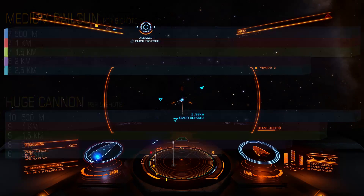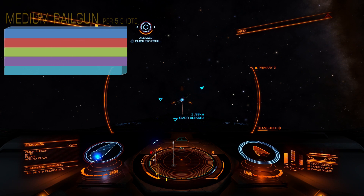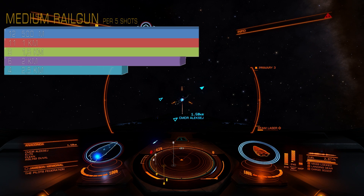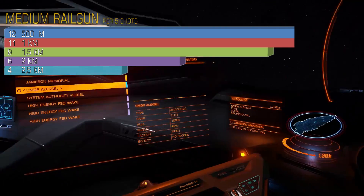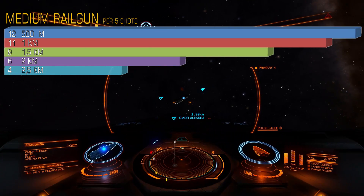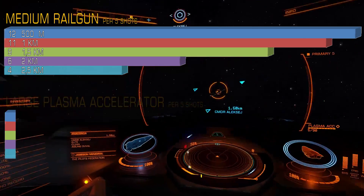Now let's move to the thermic and kinetic weapons. Starting with railguns: at 1000m, railguns deal 8% less damage compared to 500m. At 1.5km, 18% less compared to 1000m. At 2000m, they deal 33% less compared to 1.5km. And at 2.5km, another 33% less compared to 2km. In total, the loss is 67% compared to 500m — meaning railguns will deal 3 times less damage.